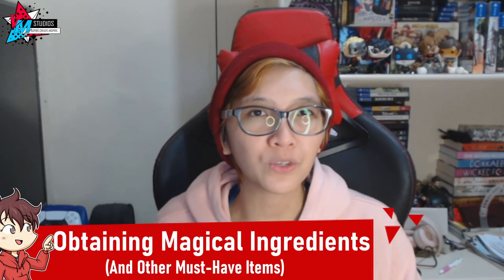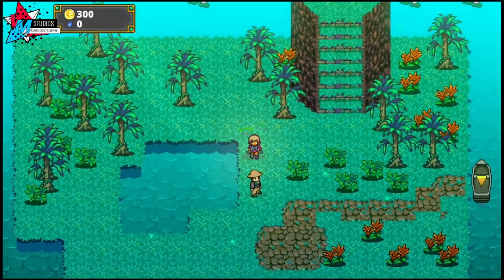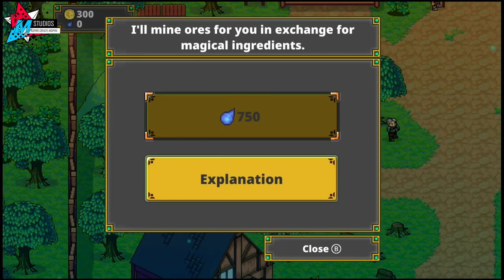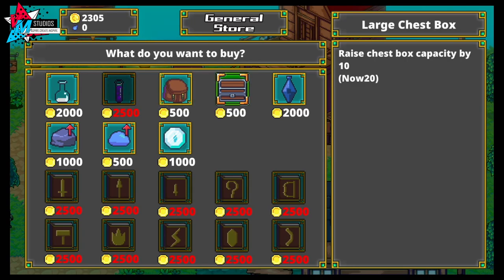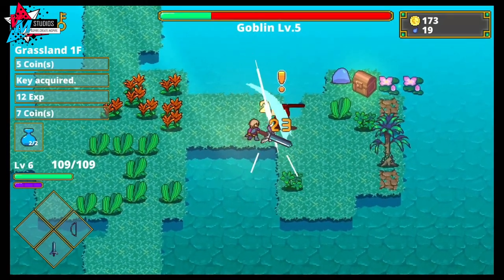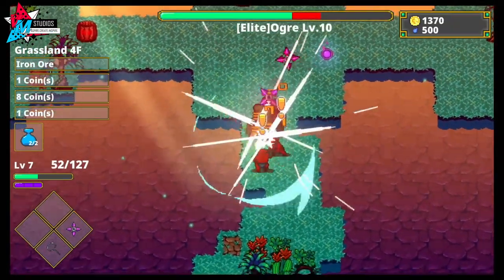One of the things you may have noticed when starting the game for the first time and exploring the village is that there are facilities that require a different kind of payment from the coins you get from cutting the grass, destroying boxes, defeating enemies, and opening chests. These facilities, like the mines and the monster island, require magical ingredients for their services, depicted by the soul-like icon you can see here. To get these, you need to buy the magic bottle from the general store, which allows you to gather these resources. After purchasing the first bottle, succeeding purchases will increase its capacity by 500. You automatically obtain magical ingredients by defeating enemies, provided you have the magical bottle. The higher the level of the enemy, the more magical ingredients you can obtain from them.